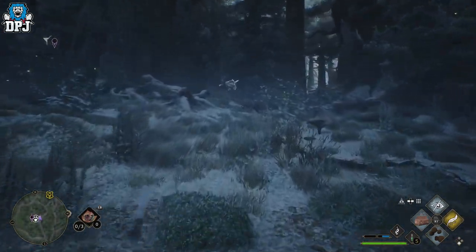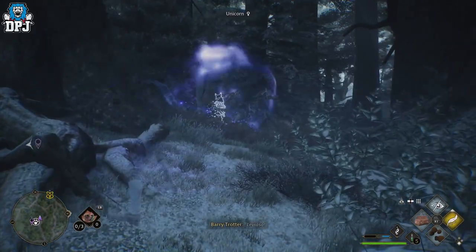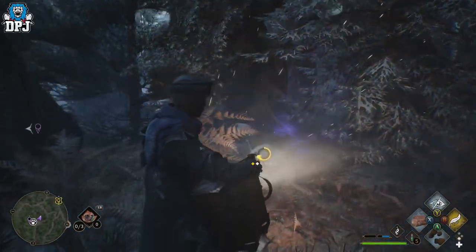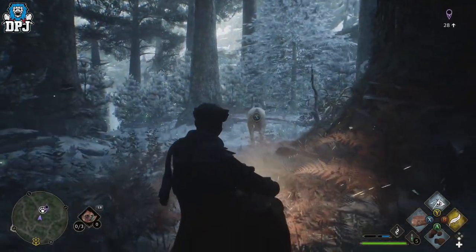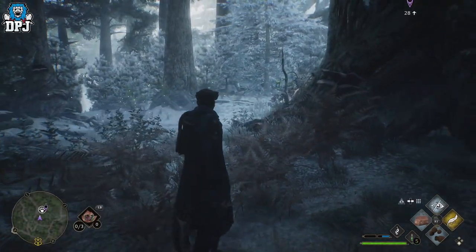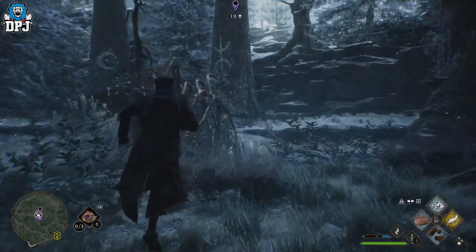I'm going invisible - still see him just there. When you get close enough and think he's going to start to move, use Leviosa on him. Pop him, then use your nab-sack and spam the button prompts - there are quite a few symbols you have to press. He will get up and try to leg it so you have to be quick. Got him - just about got him!